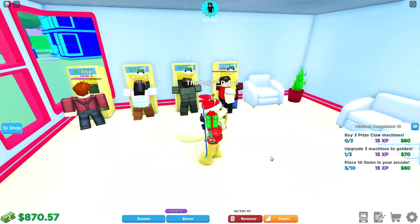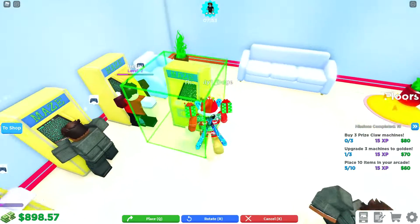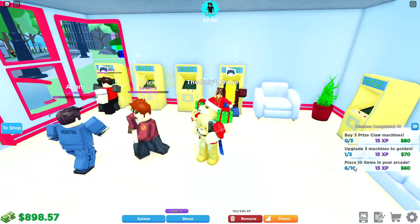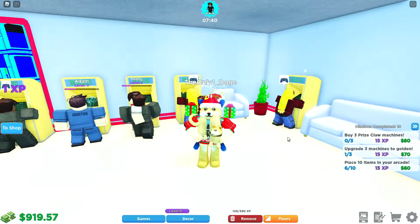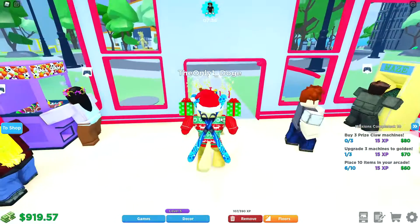Along with all the other golden machines — let's go ahead and put it down so I've got another quest complete. We got a bunch of golden maze machines. My next quest is apparently to buy three prize claw machines. Yeah, I don't think I'm gonna do that — I'm gonna save up for my brand new table game.